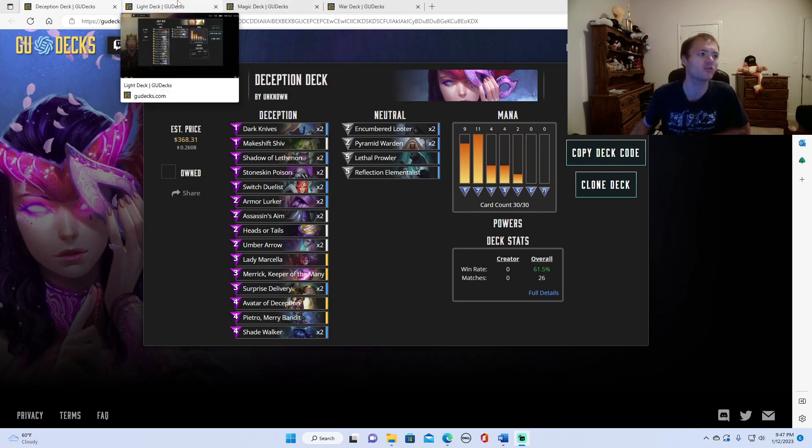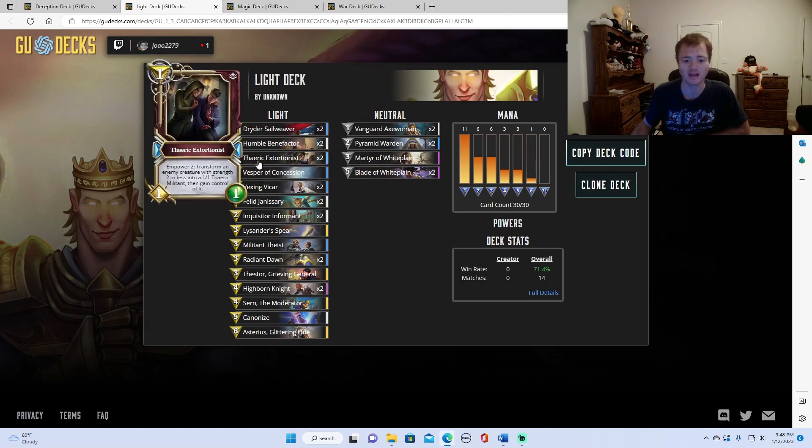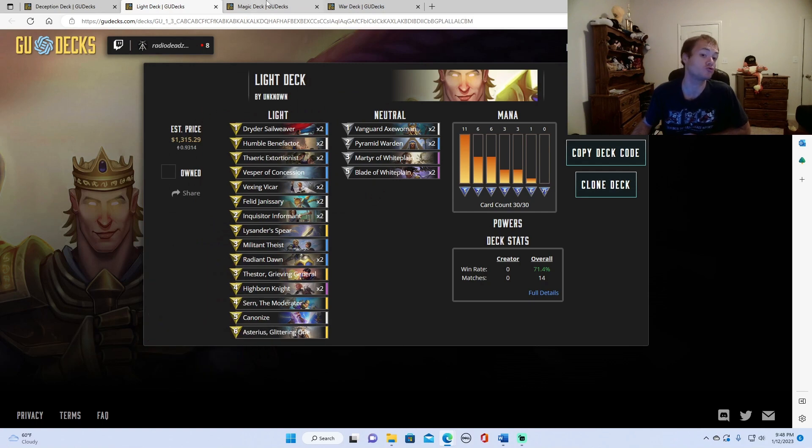I'm also playing a hidden rush deception variant as well. He's playing zoo light and I'm also playing a zoo light variant. I would say this is pretty standard. He does run one martyr and is running two extortionist. I am running none of those cards, but they're only running one Vesper and I'm running some other tech as well in my list. This is just standard aggro zoo light stuff — nothing that is too shocking.